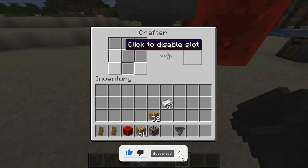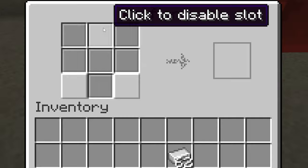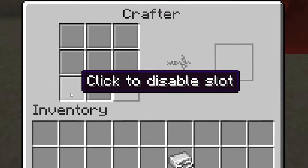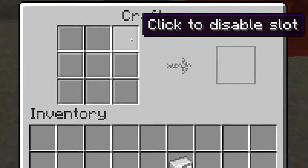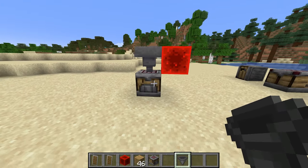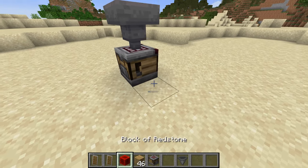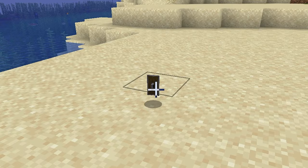If you want to automatically place items in the crafter using a hopper on top, it fills from left to right and from top to bottom. So the items will flow through the grid top to bottom. If we unlock the hopper it should dispense in perfectly, give us the shield — and then we just give it a pulse and it outputs the shield.